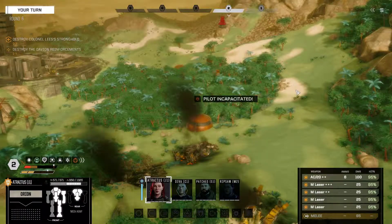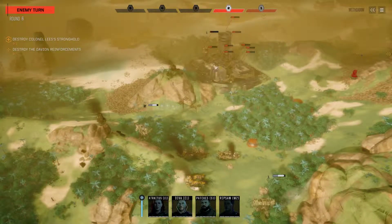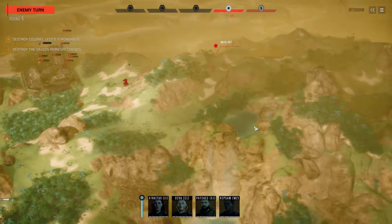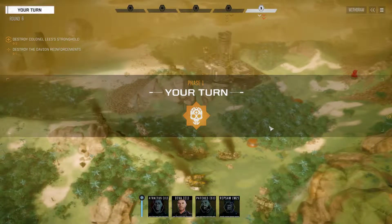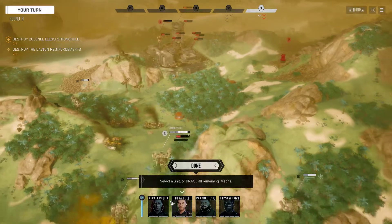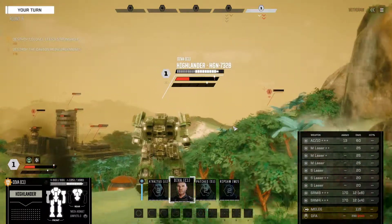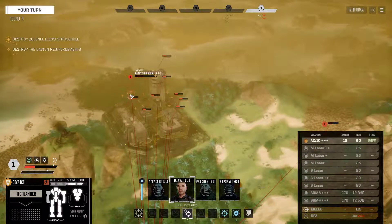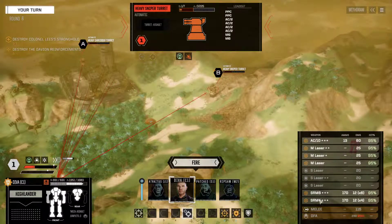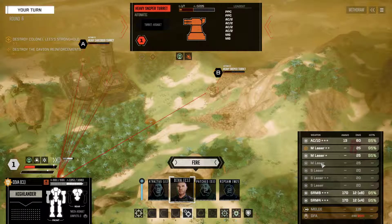The Davion Garrison is down and we are out of LOS of this turret. Not this one though — so here comes a Quick Draw. I want you to walk forward here, and your entire mission is just finish off these turrets. Don't fire the AC-10, don't fire the SRMs, just fire the two medium lasers.